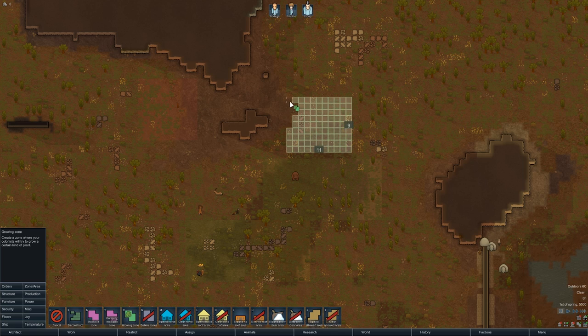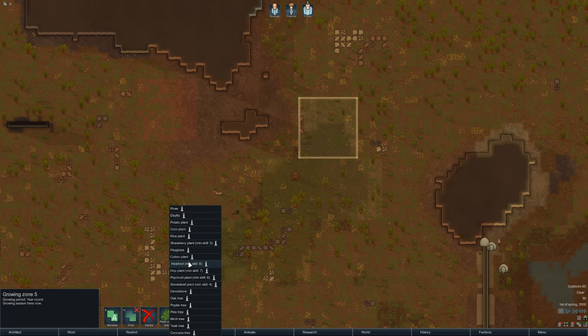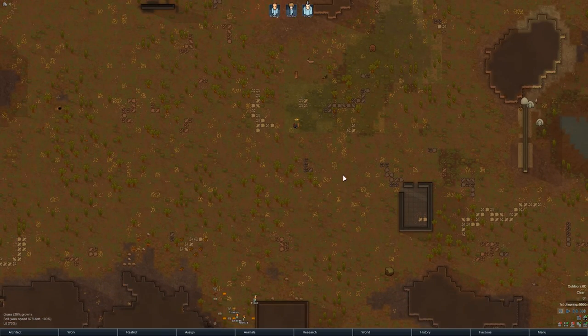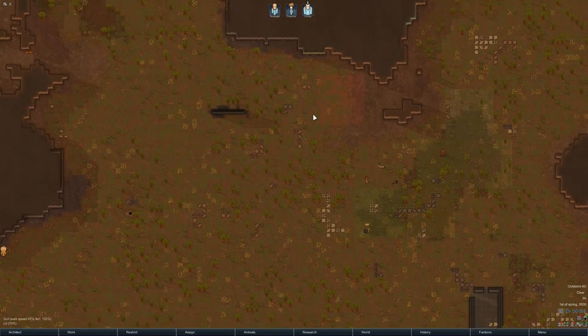I normally do like five growing zones. Trying to think what else we could grow. Heal root! Fear not, I'm on it. Heal root, baby. Very important. So that'll be our farming zone, and then we're going to build a series of huts around this kind of area.